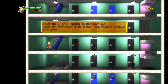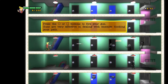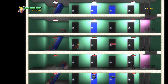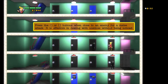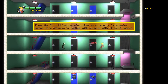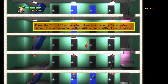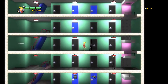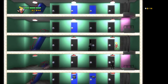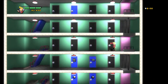Press circle or square buttons to fire your gun. Guns are very effective at dealing with enemies blocking your path. How slow these damn bullets go! Oh my God, these bullets are so slow. Wait, let's try some melee. This is effective at dealing with enemies without being noticed. I hit him!